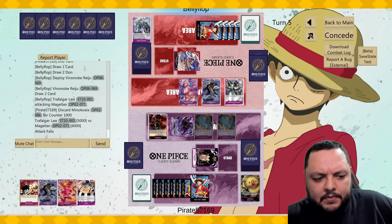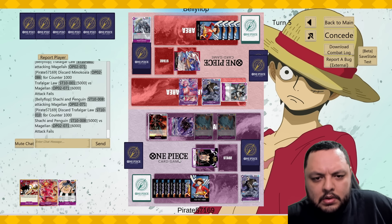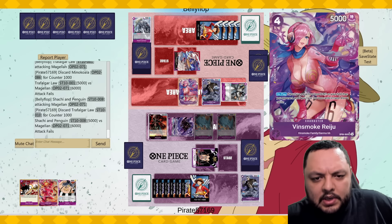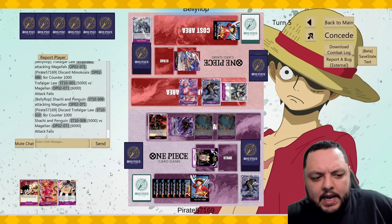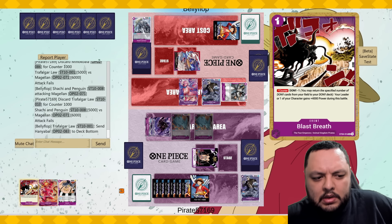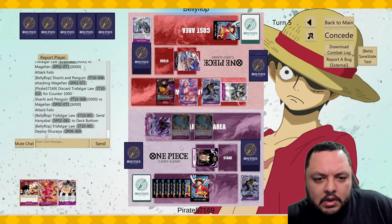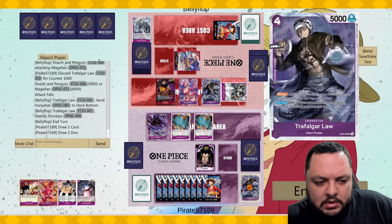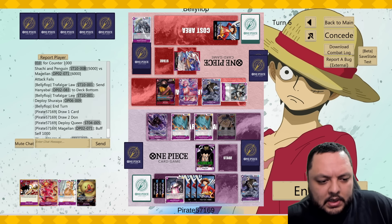Definitely comboing out of that one. Then he has to keep the defense. If he plays the rush guy I blast breath out of that, because I can KO the rush guy and then go from there. Let's play Queen first and see what we draw — definitely KO on this one, getting some damage in.